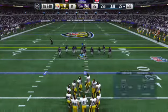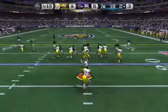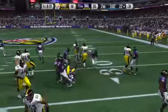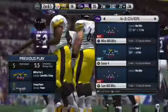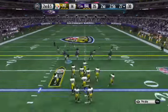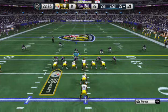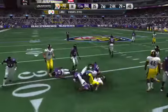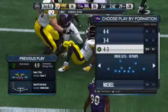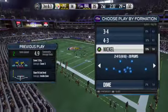The Steelers getting ready now to start their drive. Roethlisberger set in the pistol from the 22 — handoff, now cutting to the right side, looking for some open space. Number 26 on the carry — five-yard gain on the play. Second down. Bell taking the handoff, he'll be taken down about three yards short of the first. Nice job that time by the defense. They were ready for the run. Nowhere for the running back to go — they stop him for a short gain.